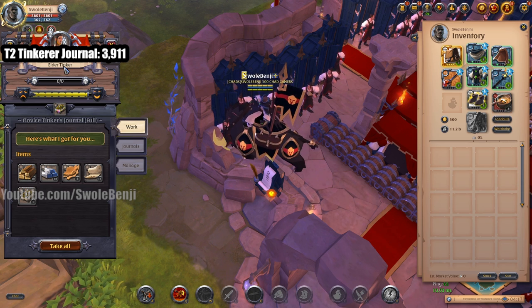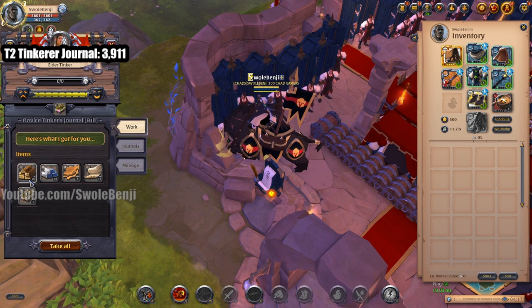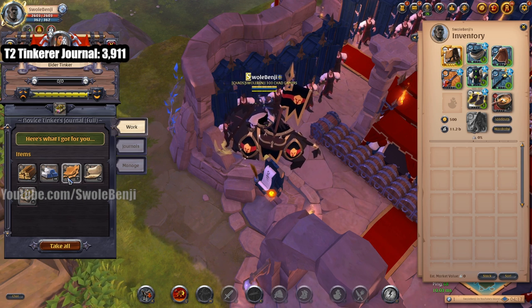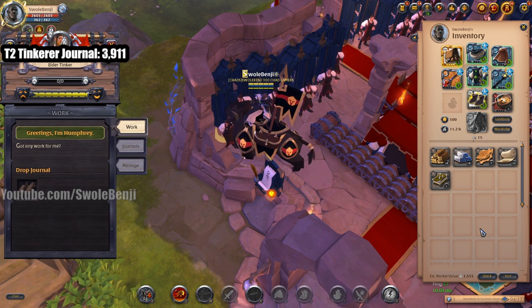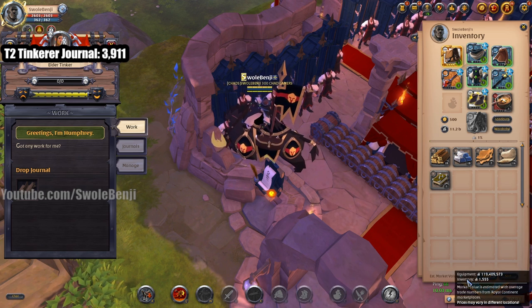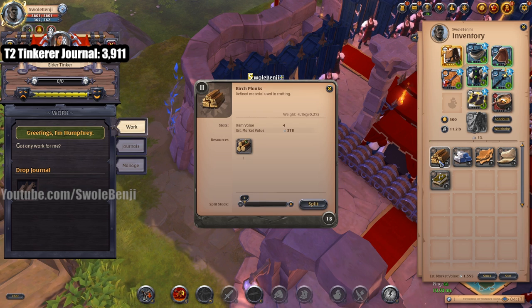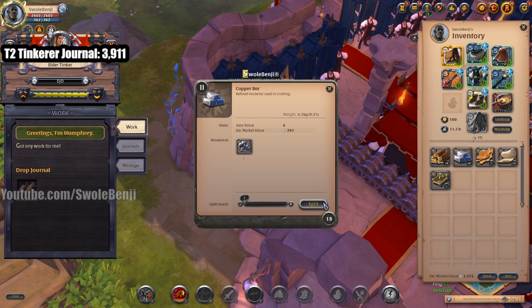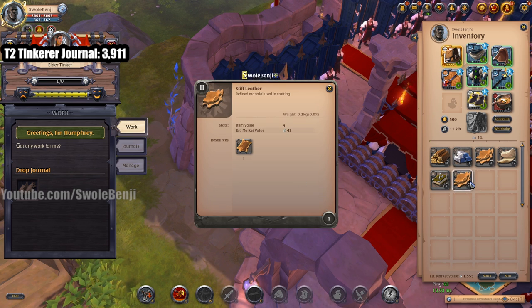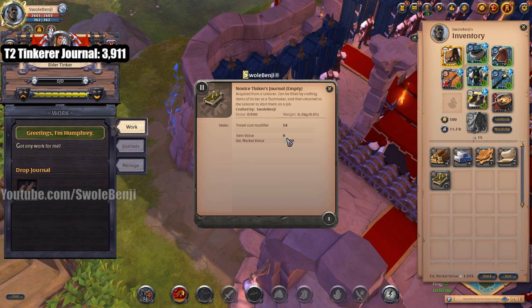This is a tier 8 tinker — you can use a tier 3 tinkerer for tier 2 journals. I gave him a journal, it takes 22 hours, and he came back with 18 planks, copper bars, 7 leathers, 14 cloths, and an empty journal. The estimated value of the items is only 1,555 silver — wood 378, copper bars, stiff leather — so tier 2 material is not worth very much. We kind of lost some money there.